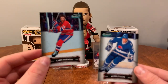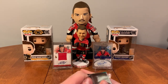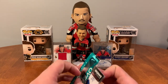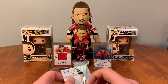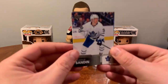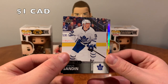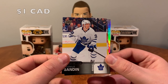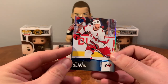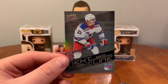Next up I've got Overtime Wave Two from last year — 19-20 Overtime. Rasmus Sandin rookie! Kyle Okposo, Jacob Slavin Blue, next in line — Adam Fox.